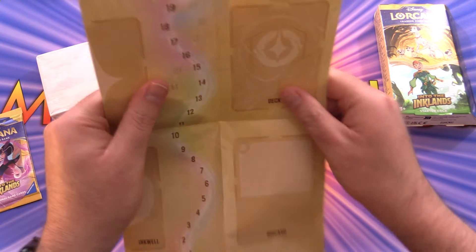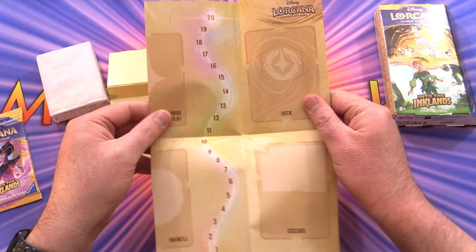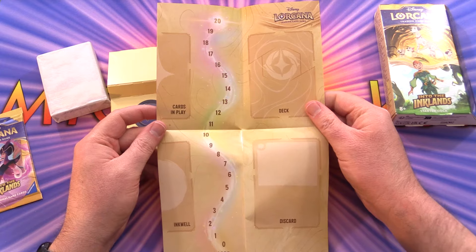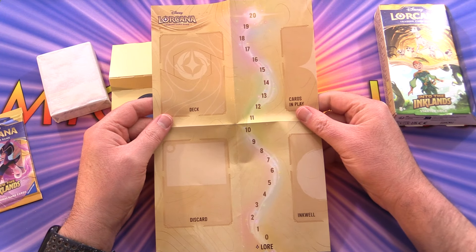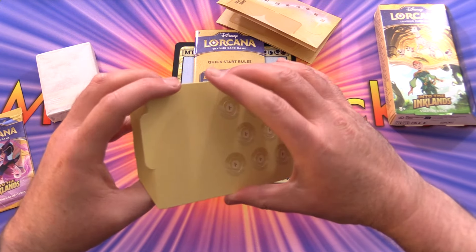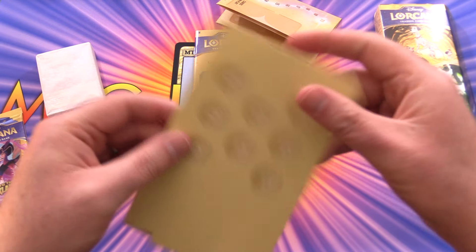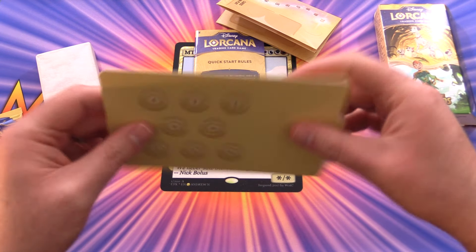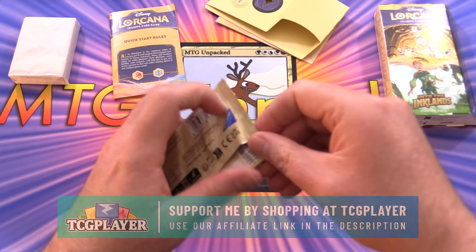It's just paper but gives you an idea. You've got your lore counting there - you want to get up to 20. There's how you lay out your game board, basically the same thing on the other side. And then we have some damage counters and the lore counter as well.